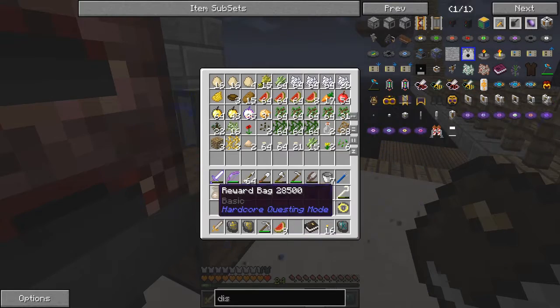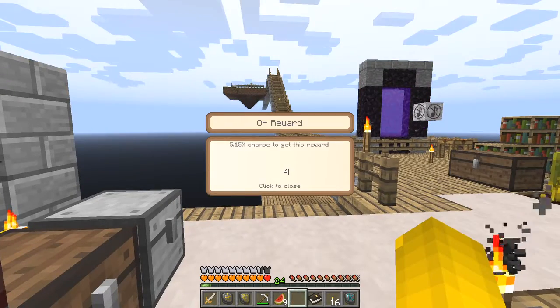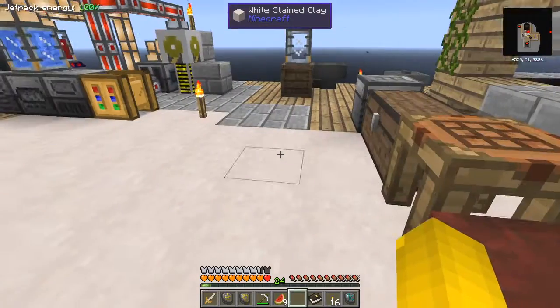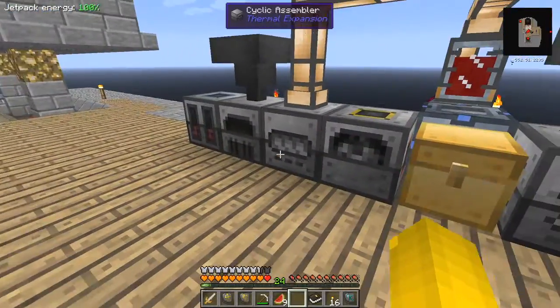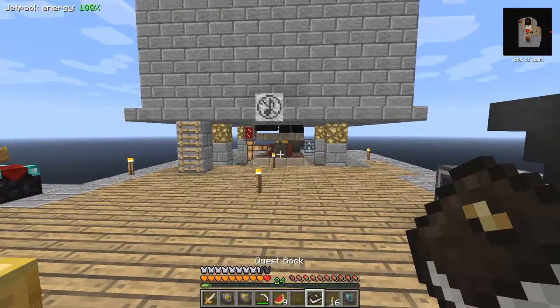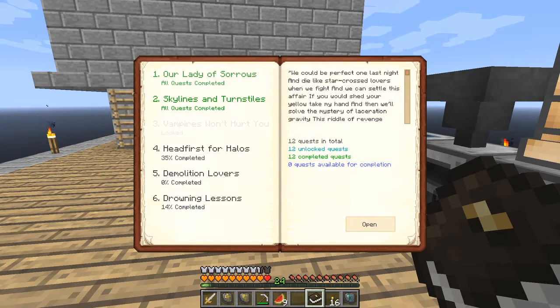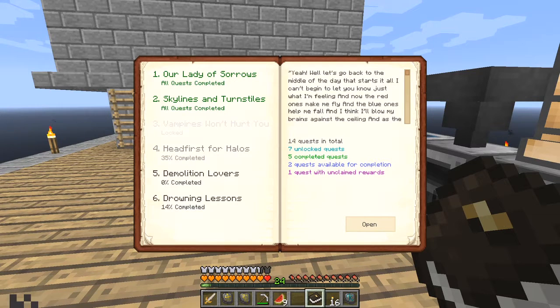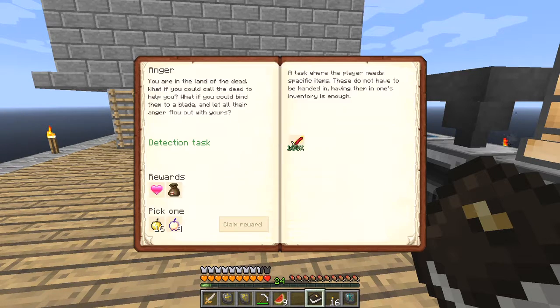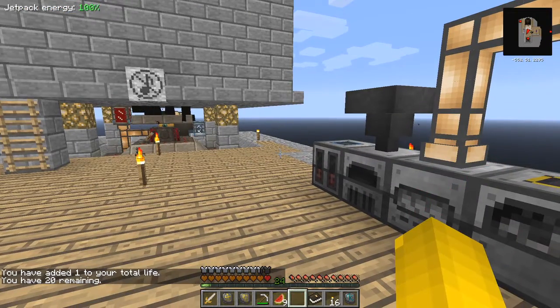Let's get the reward bag and right-click it. I got some more orbs — floor orbs — let's put those over here. I'll put them in the assembler, 16 — that's good. Next reward: right-click this. The next quest is the one where we made the bound blade, so we'll pick up four notch apples, which is good. We've now got a full heart — 20 lives.